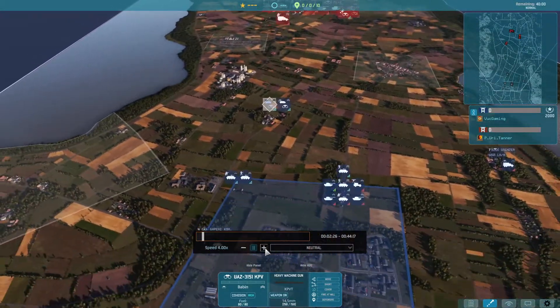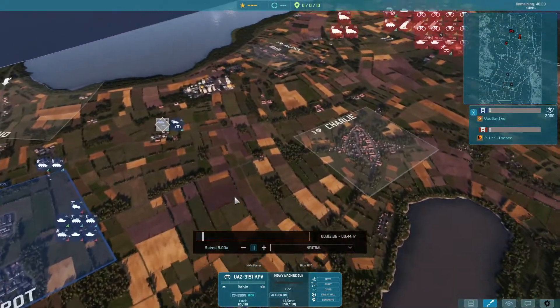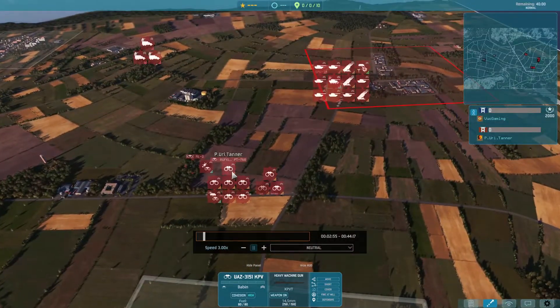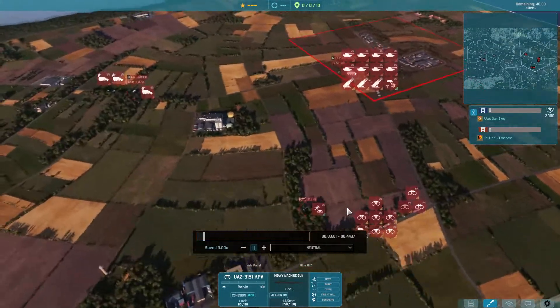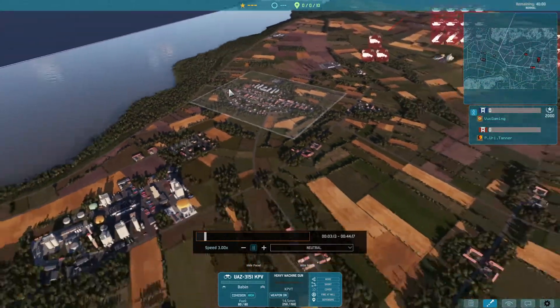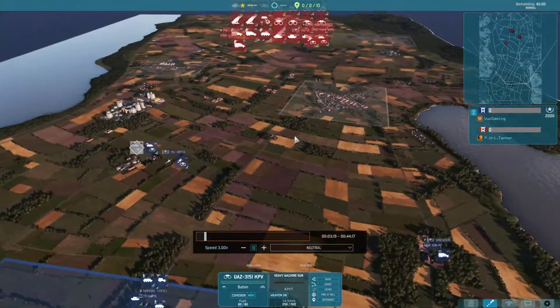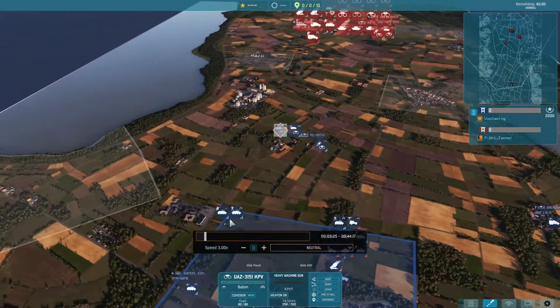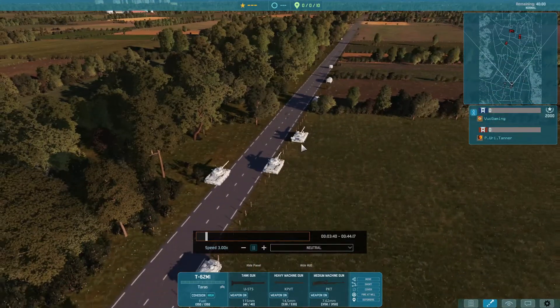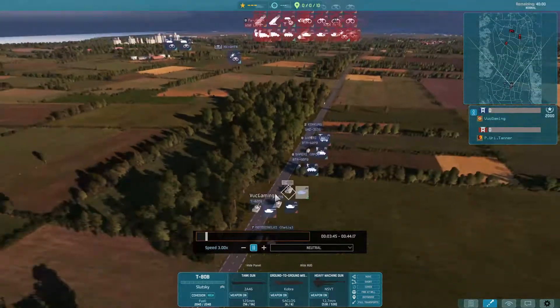I'll fast forward a little bit. So this reconnaissance unit — here's the standard thing. This Metis squad in the town. I start with standard units and I have a TATBV here as well, which will be good later.